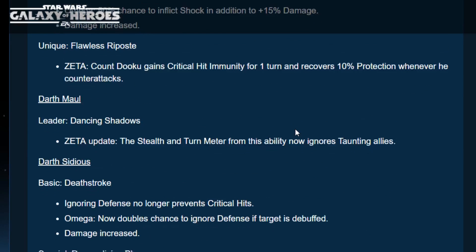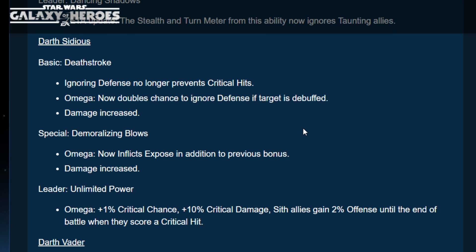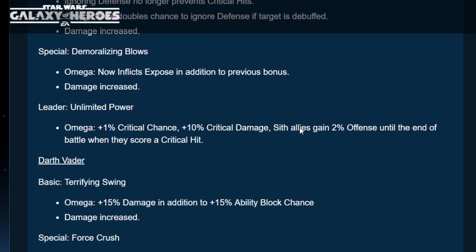Darth Maul has a new Zeta update — the stealth and turn meter from his ability now ignores taunting allies. I'm not going to use any taunters in my build. Darth Sidious's basic Deathstroke ignores defense and no longer prevents critical hits. Omega now doubles the chance to ignore defense if the target is debuffed, and damage is increased. His special Demoralizing Blow Omega inflicts Expose. He seems to go first all the time. His leadership gives Sith allies 1% critical chance, 10% critical damage, and 2% offense per critical hit.